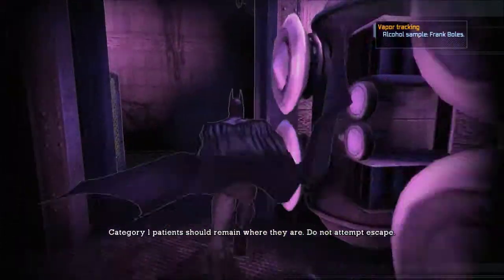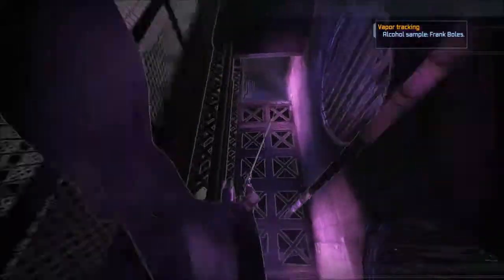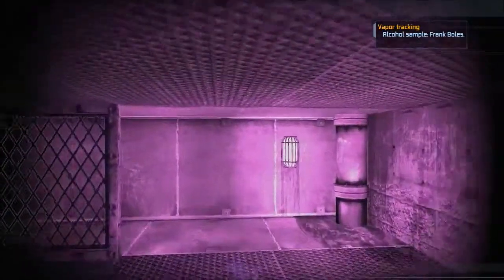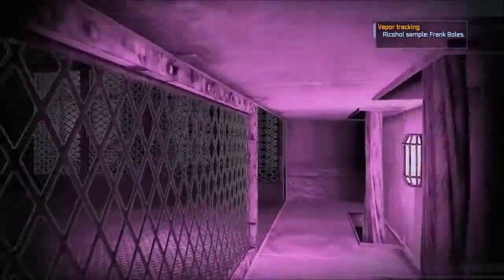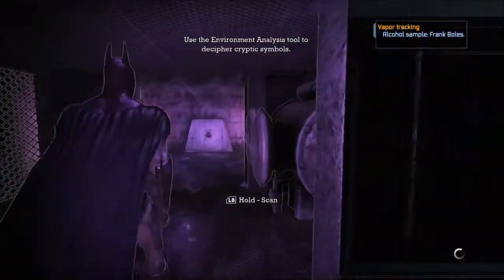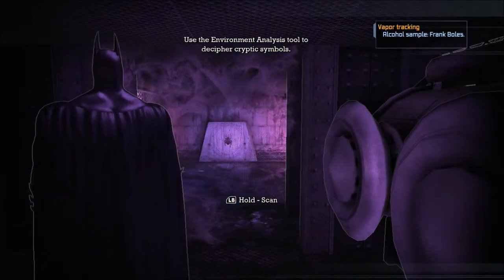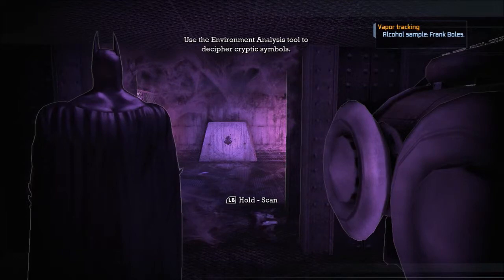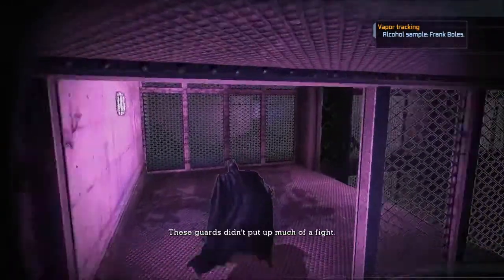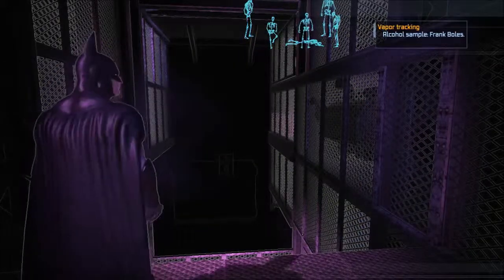Climb the gate. Category 1 patients should remain where they are, do not attempt escape. I like the bat gun — that is so cool. Looks like we got some enemies up ahead. Should I silent take them down, or should I just run in guns blazing and beat their asses senseless? I like option two — I'm gonna beat their asses senseless. Who needs to sneak in? They don't have guns anyway. These guys didn't bring much to the fight. The Joker was right — nah they don't have guns.